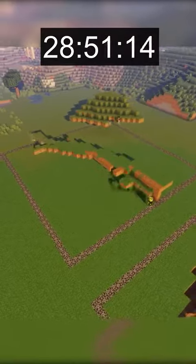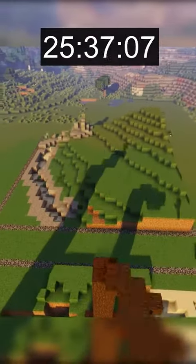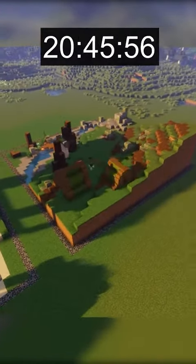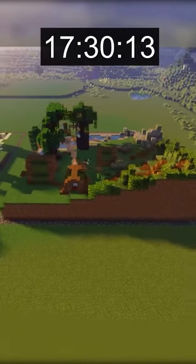My team started by elevating our plot in order to create a mountain in the corner and then terraform the rest of the plot. I was in charge of building the mountain while my other teammates were building a small creek at the base of the mountain. After this was done, I got to work on creating some tents and a campfire area in the middle of our plot.